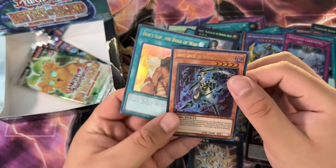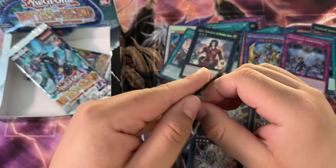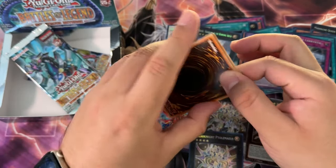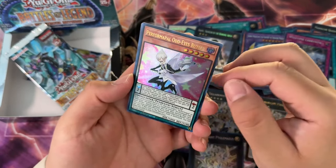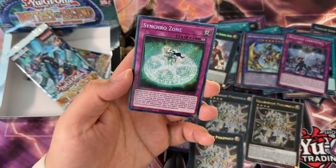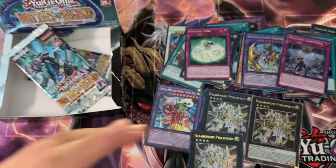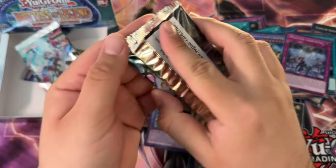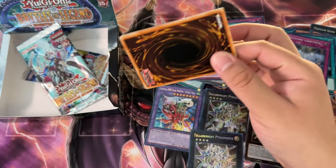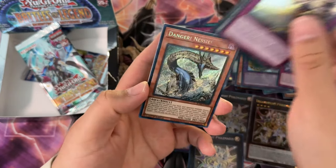Okay, three or four packs left. Since we pulled the QCR in the last pack of box one, there's still potential — we'll see. Performer Pell, Odd-Eyes Butler, Ghost Seeker, Synchro Zone — hell yeah! And Ten Thousand Dragon — that's it, that's why I was going to say are there any synchro decks actually doing anything? Yeah probably those guys. Thunder Discharge, Danger! Nessie!